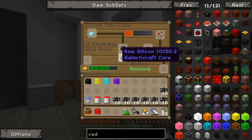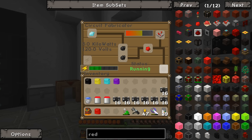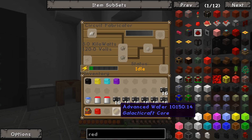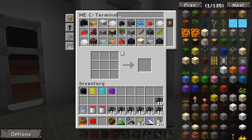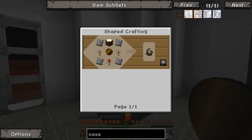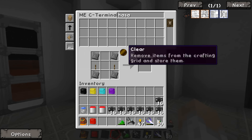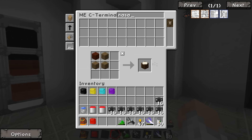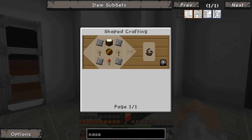Hopefully we have everything else we need, that would be pretty awesome. There we go, beautiful. NASA workbench. What else do we need? Crafting table — super easy. Surprised they didn't have any in there. Compressed steel.